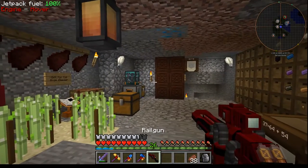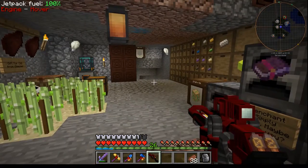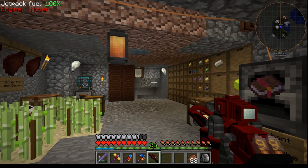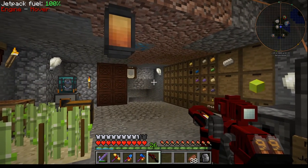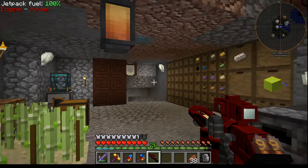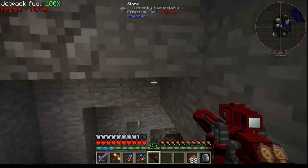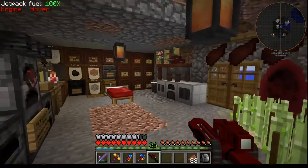The railgun is actually pretty cool — it fires rails, it's powered obviously, and with the scope on it you can shift to zoom in and out and fire the rails. They don't do a hell of a lot of damage — this is the first thing.